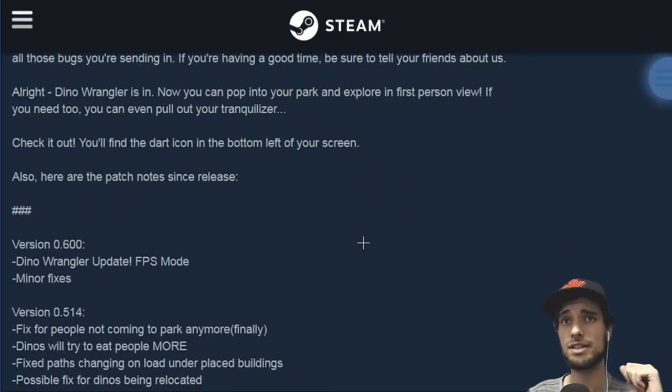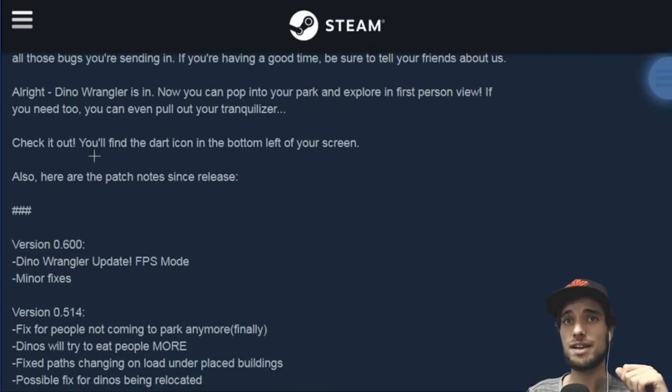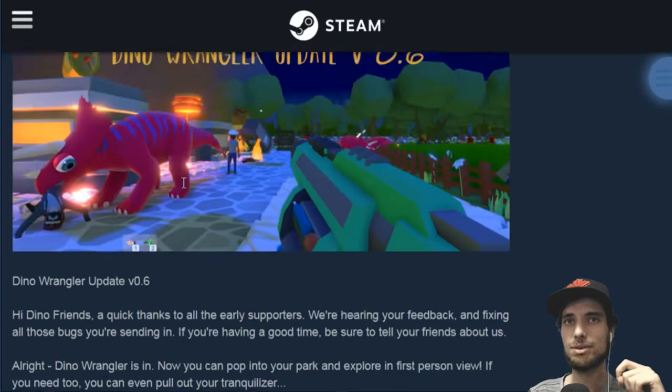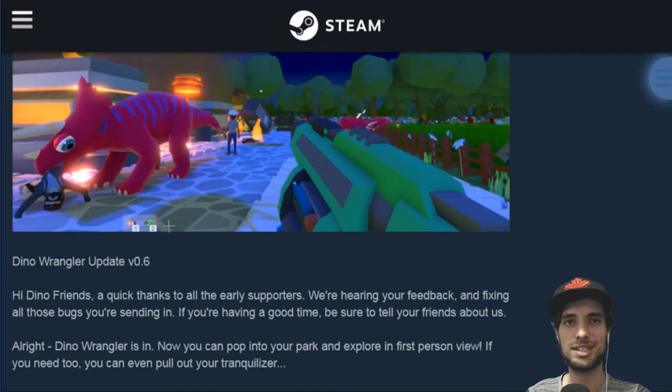Dino Wrangler is in! Now you can pop into your park and explore it in first person view. If you need to, you can even pull out your tranquilizer. You'll find the dart icon in the bottom left of your screen. I didn't even realize that dinos ate people — I haven't really had a lot of experience in my game yet with them getting out. So we're definitely going to have to let them out now, especially now that we can do something about it.